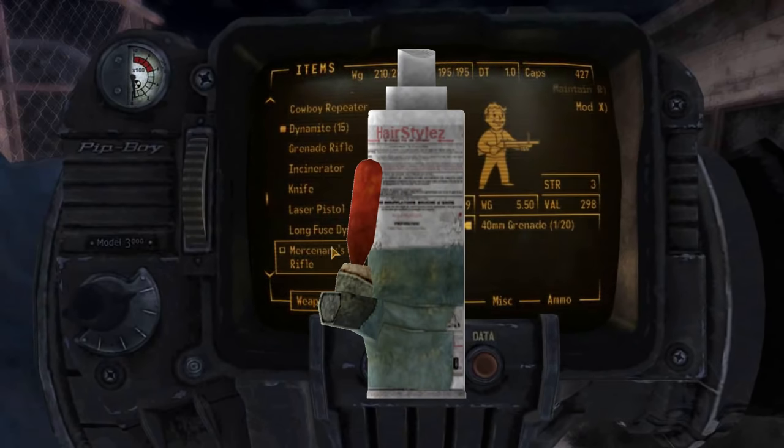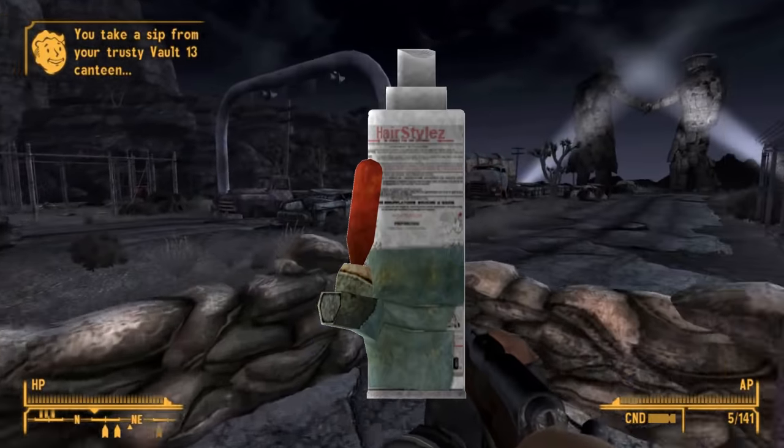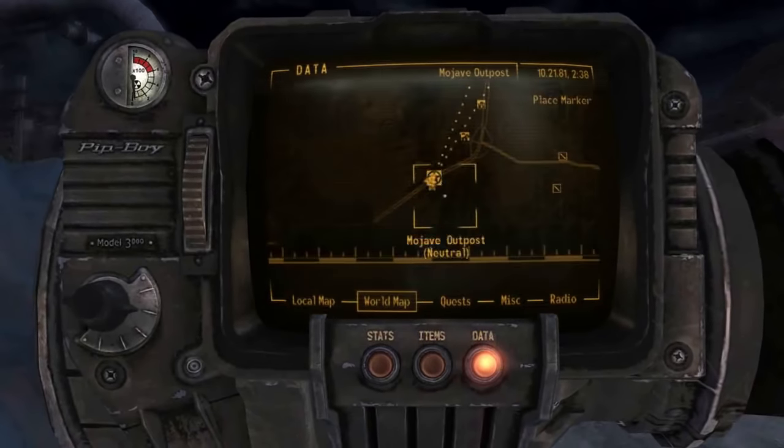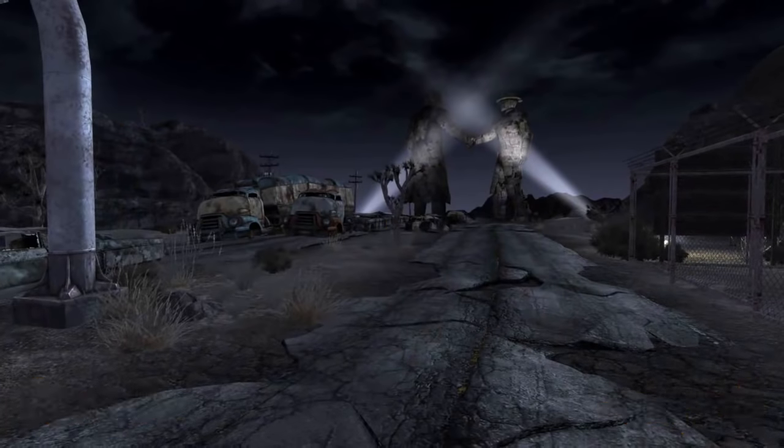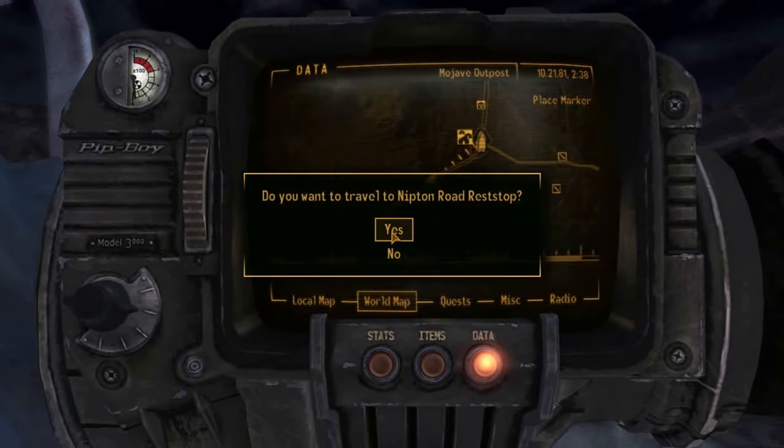Turbo is a Fallout New Vegas special that appears to simply be a Jet inhaler that has been duct taped into a can of hairspray. Although this appearance certainly seems janky — because it is — it has a really useful effect of slowing down the player's perception of time, allowing more attacks while enemies are slowed and effectively increasing your ability to do damage. This is the same exact effect that Jet has in Fallout 4 and Fallout 76. It is pretty obvious the chem is Jet, which is a type of amphetamine, and since it is a hairspray bottle, the active chemical would probably be chlorofluorocarbon, which causes oxygen deprivation in the brain. The only other thing in game with a similar effect is the Implant GRX, which can slow down time once every 24 hours and will not get you hopelessly addicted.